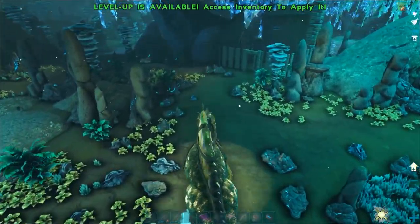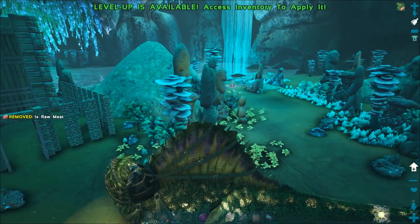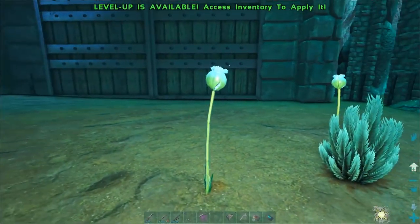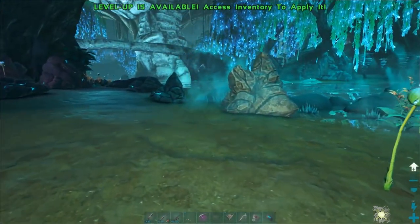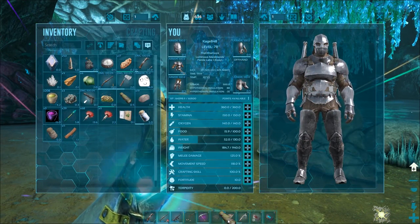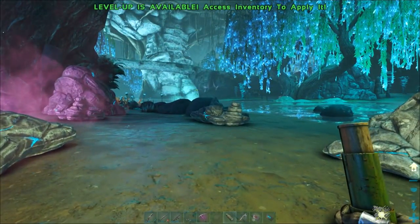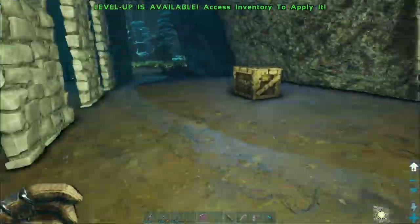He's got a taming pen over here — interesting. I see some crocodiles but I'm not really interested in those. Let's look around. There are some flowers here. There must be something worth taming nearby — oh, there's an ankylosaur! And there's a level 15 crab guy too. I want the ankylosaur but I don't think I can get him without the crab interfering.